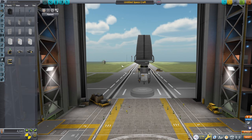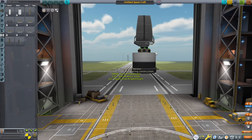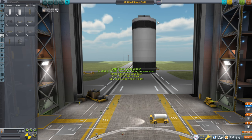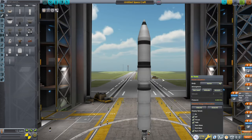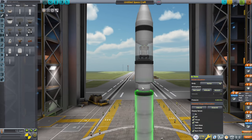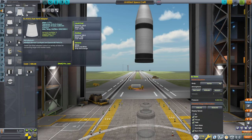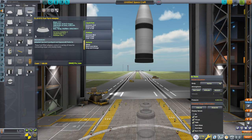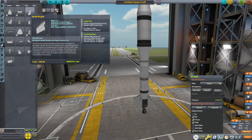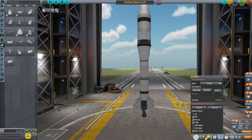I forget how much power it takes so I'm just going to put a whole bunch of batteries. That's very much overdoing it, I think. Maybe I should thin this up a bit — it's going to look weird. Those fins are expensive, but of course I don't have any budget, just on principle.